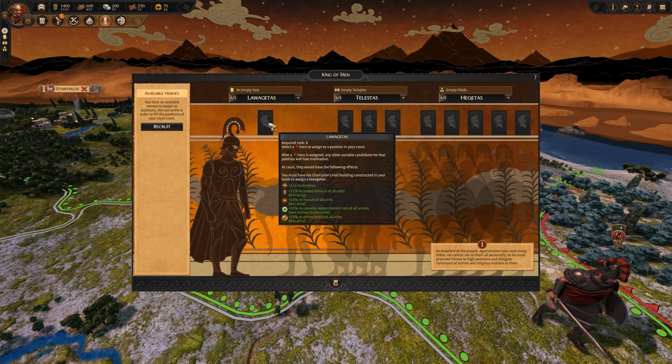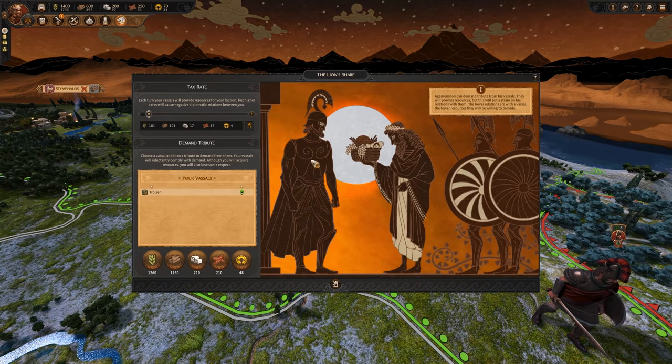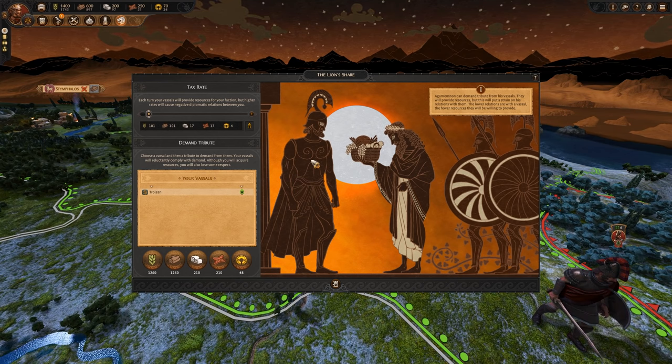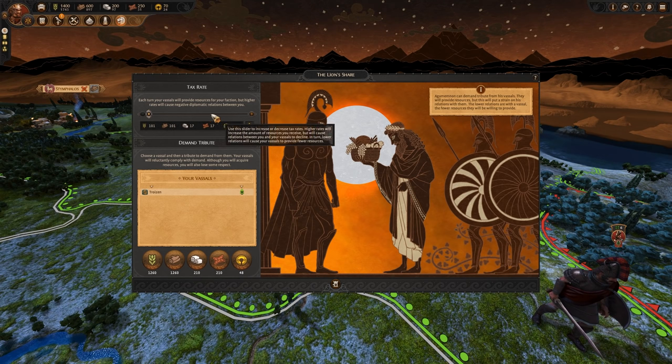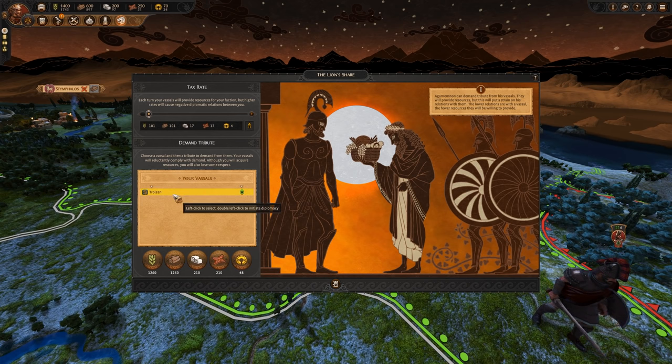This royal court will help you conquer Troy as you expand your vassals with Agamemnon's other mechanic. Lion's Share allows Agamemnon to demand tribute from the many vassals he will create upon his epic mission towards the gates of Troy. The Tax Rate Slider will allow you to control the amount of taxation on all of your vassals. In addition, you can demand the tribute of a single resource from a specific vassal, depending on your relation with them. Be careful — doing this too often can result in your relationship with the vassal deteriorating, resulting in outright conflict.